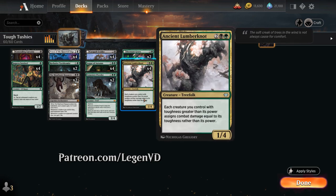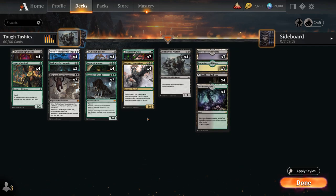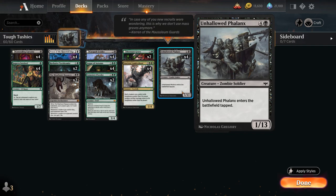One of the build-around cards in the deck is Ancient Lumbernaut, a 4-mana 1/4 Treefolk from Crimson Vow, saying each creature you control with toughness greater than its power assigns combat damage equal to its toughness rather than its power. So all of a sudden we can flip the script and start dealing damage with our toughness, and toughness doesn't come much higher than on Unhallowed Phalanx, the 5-mana 1/13 that enters the battlefield tapped, so you can potentially deal 13 damage with the Lumbernaut in play.